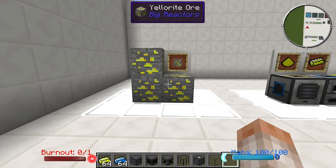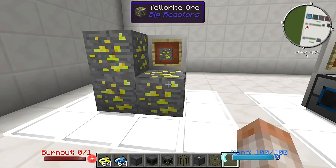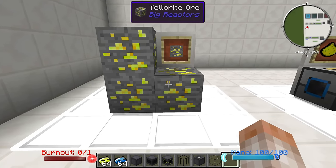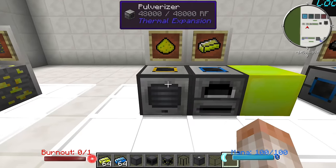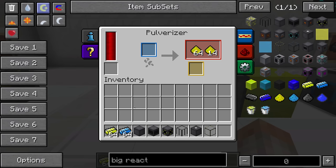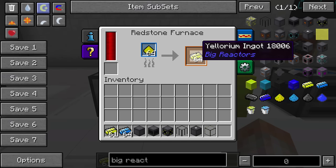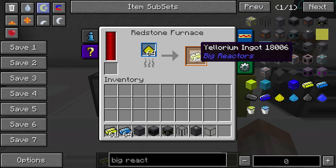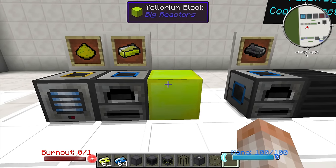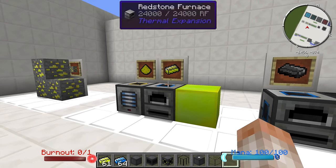One of the first things you might notice about this mod is that it adds some ore generation into your world, and that is Yellowrite Ore. You can see it is from the Big Reactors mod by the tooltip on the top. You are going to throw it in a pulverizer, macerator, or whatever machine you use to turn your ores into dust to make some Yellowriam dust. Once you have the Yellowriam dust, you smush it in a redstone furnace or any other furnace to make Yellowriam ingots. You can use 9 ingots to make a block of Yellowriam. This is going to be the fuel and some of the crafting components for the rest of the pieces.